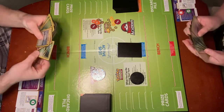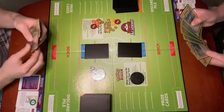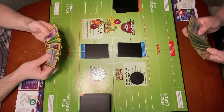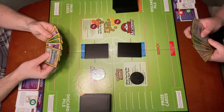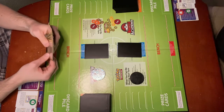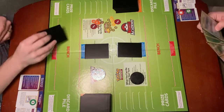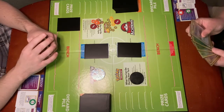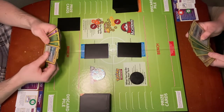So we're going to choose a Pokémon to place face down in the active spot. And then from the remaining basics in your hand, if there are any, you can choose up to five to place face down on the bench. I am going to place one. Are you going to place any? I am not going to place any.